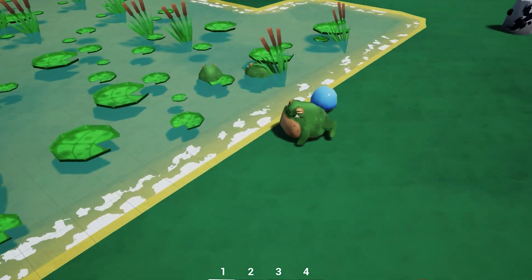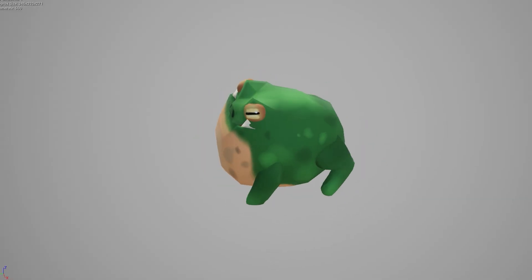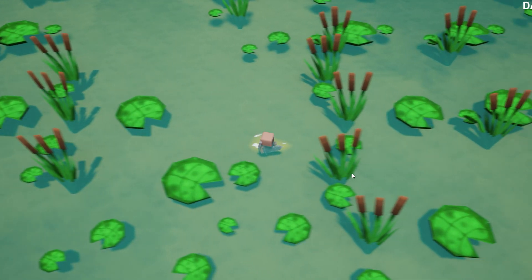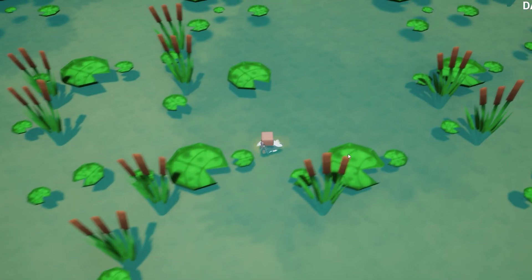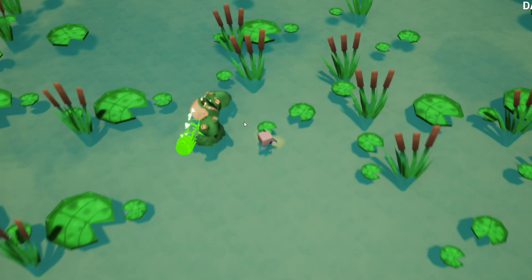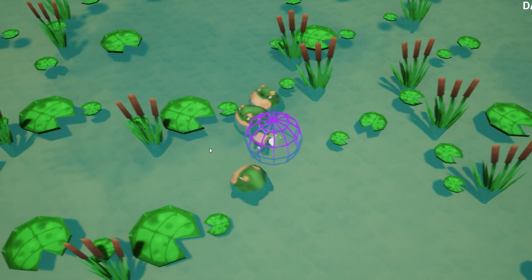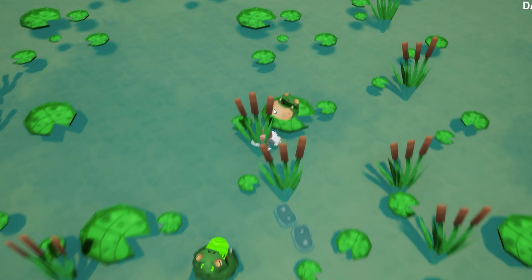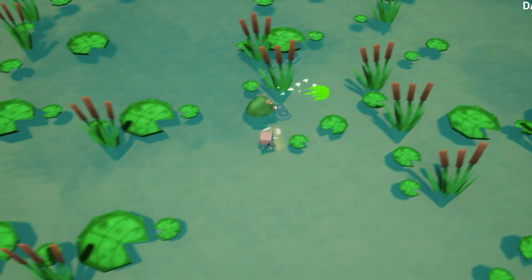These guys look great. Here's the idle, run, and shoot animation. These frogs are aggressive mobs that shoot projectiles. They are the first mobs with a ranged attack, and for some reason making arching projectiles in games that hit accurately is way harder than it should be, but I managed to do it and I think it looks pretty cool.